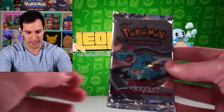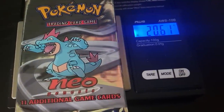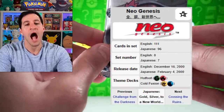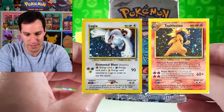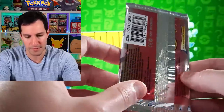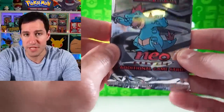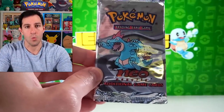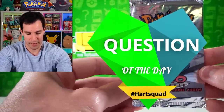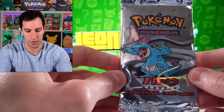Now for a special Neo Genesis pack — shoutout to Rhyme Style if you're watching. This is an experiment: this pack weighs only around 20.60 grams. Neo Genesis and some Neo sets are very funky when it comes to weight. The question of the day: will this Neo Genesis pack contain a holographic card? Let us know in the comments — yes or no!